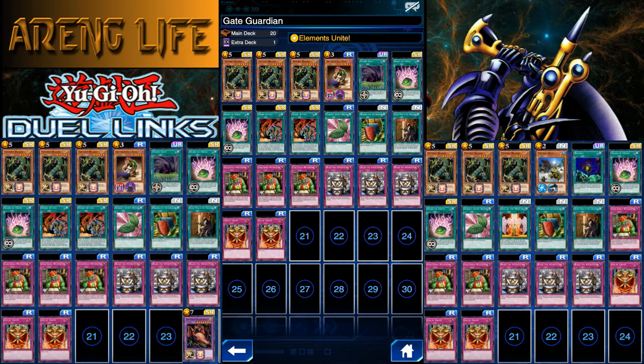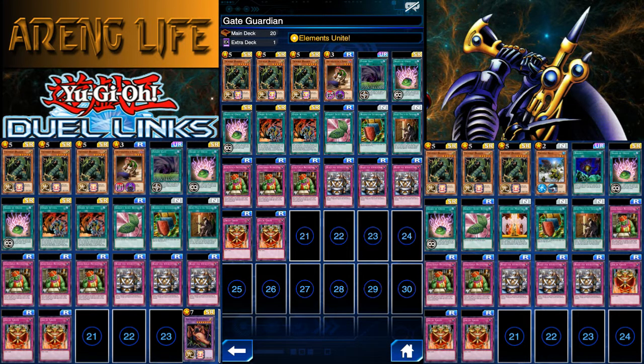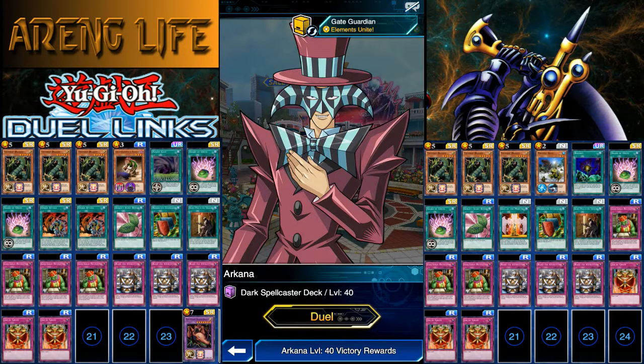I think the Union Attack version is a little more consistent, and I'm going to show it off because I really like this deck. If you're trying to run it and don't have some cards — say you don't have one of the Shards of Greed — just run triple Jar of Greed. If you don't have Fusion Gate, run Polymerization. It doesn't matter. These cards are here due to my preference. I like Fusion Gate. Let's go ahead and show off the deck against Arcana Level 40.